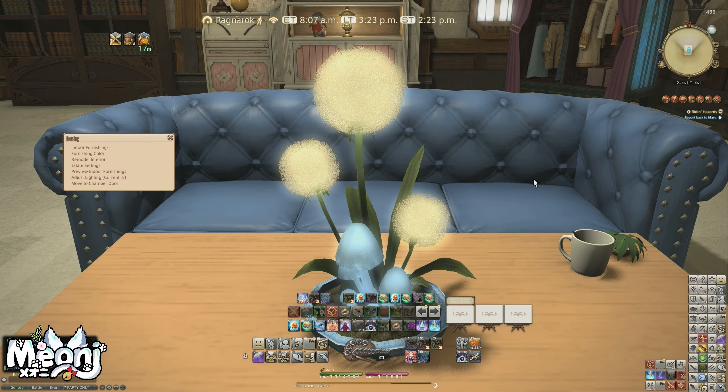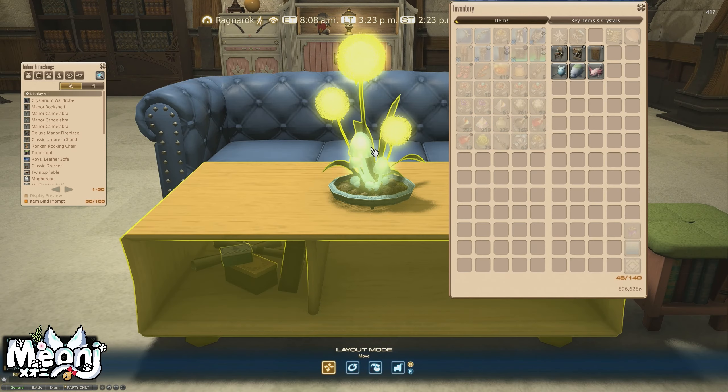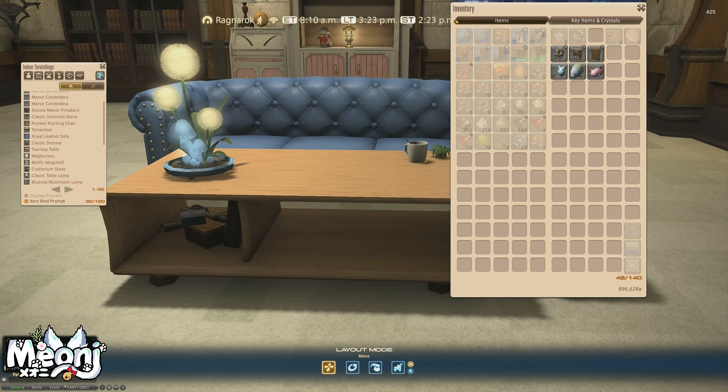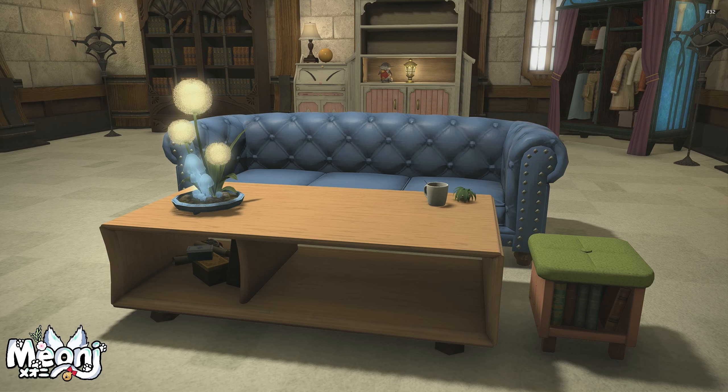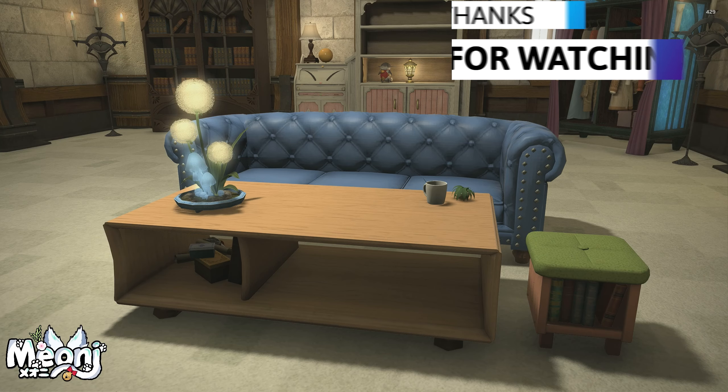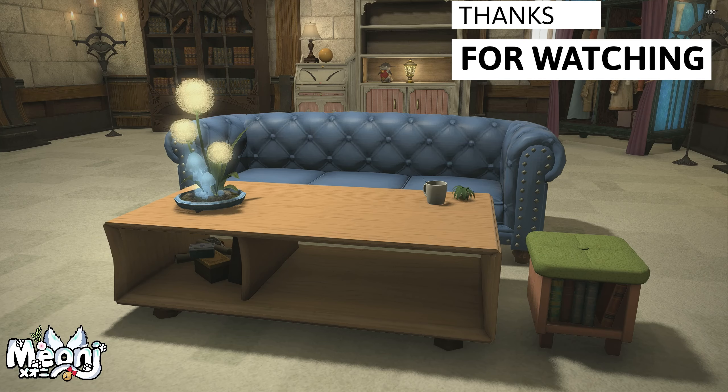I thought these items would sort of go together, and I'm pleasantly surprised by how well they do. I would love to see more modern housing design going forward — we recently got this carpet and things like that. This furniture is great. Let me know what you think about any of these items — that was a brief showcase of what they all look like together. We're condensing these videos because of complaints about making videos too long per item. Anyway, much love, enjoy the rest of your day, and I'll see you all next time. Bye-bye.